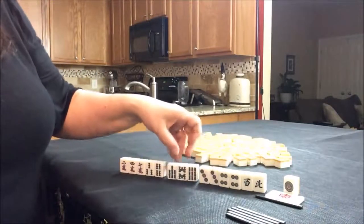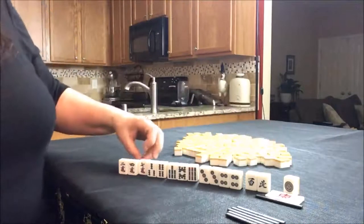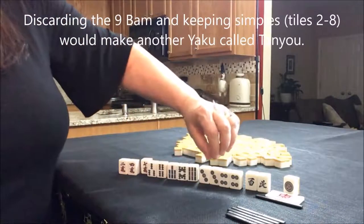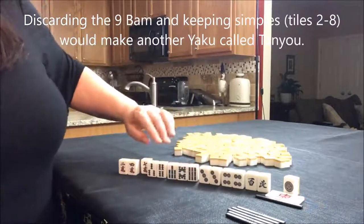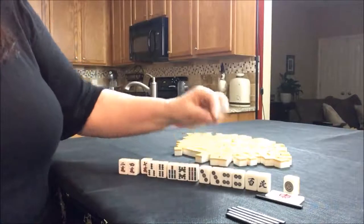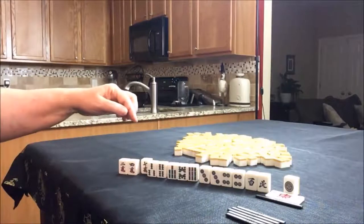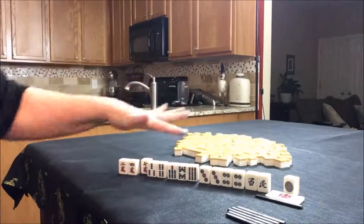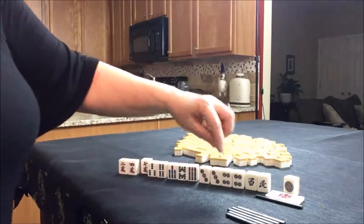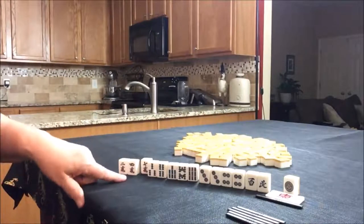So we have potential Chi here, potential Chi here, potential Chi there. I would discard these two first, followed probably by this one. We have one, two, three, four, five blocks, but we don't have a pair. This could be a pair, but if we use those for a potential Dora plan we still need a pair. I would throw those first and try to pair up at least one of these — maybe the seven. We could have potential Pure Double Chi there. That's how I would try to play this.